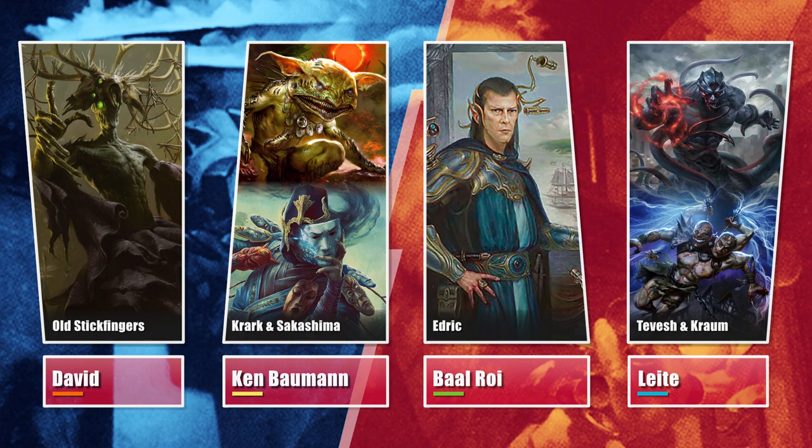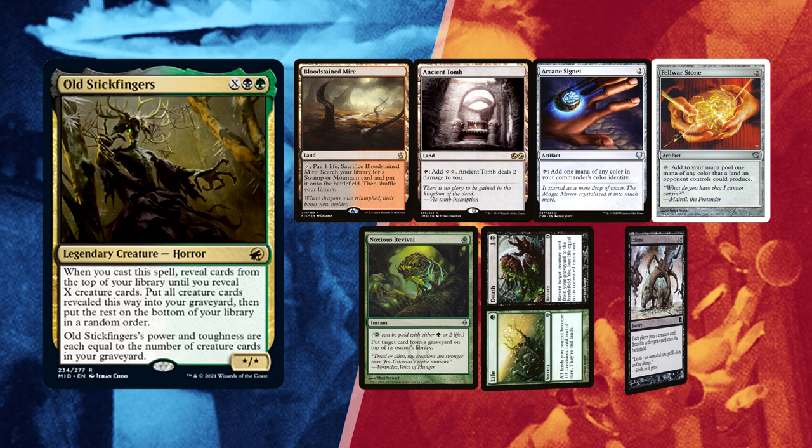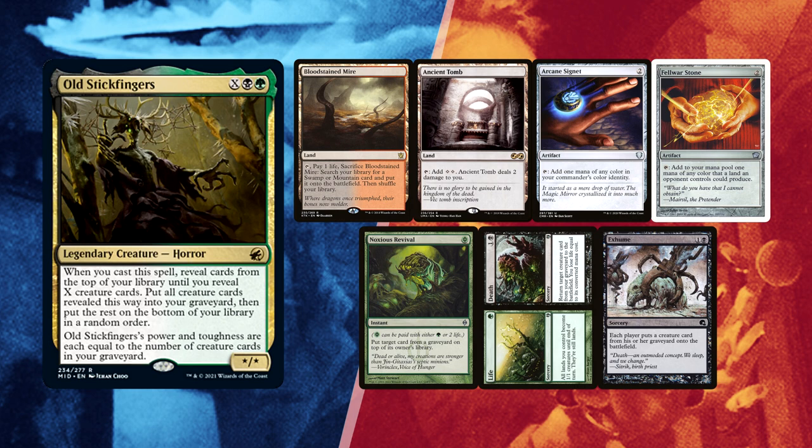David kept his first 7 and quite a good one: Ancient Tomb and Bloodstained Mire for lands, with an Arcane Signet and Felwar Stone for ramp. 5 mana achieved and he still has Exhume and Life and Death to start the reanimation loop. He only lacks Protection and 2 mana. Noxious Revival is also a versatile card.